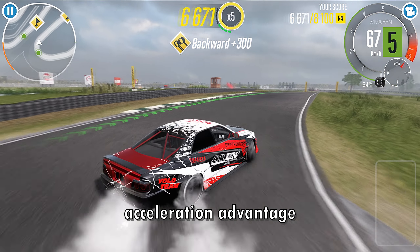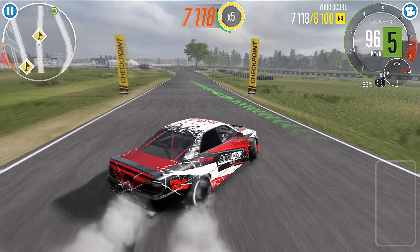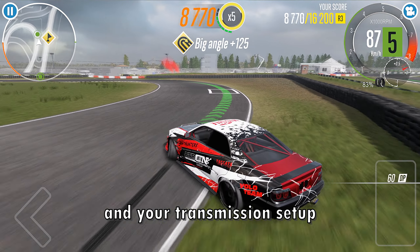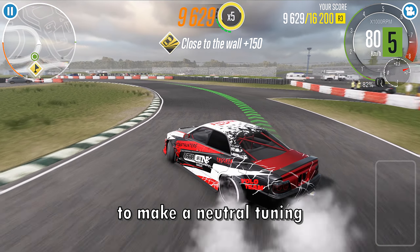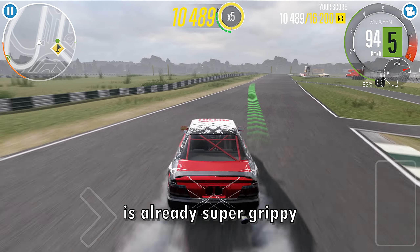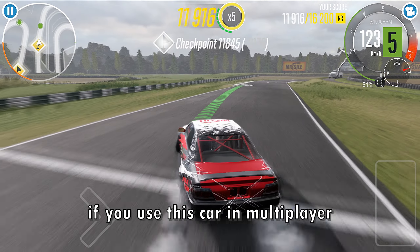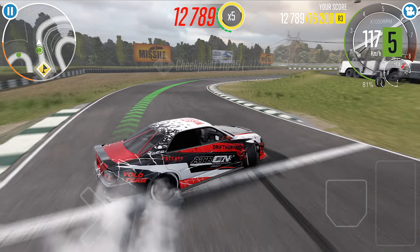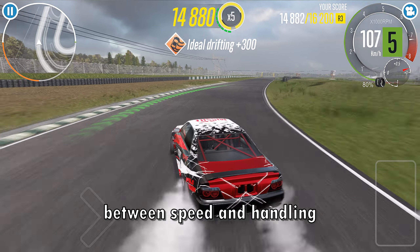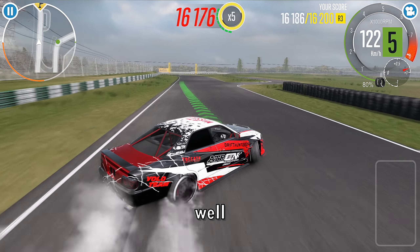Being super grippy means that it's good for snow tracks and you're gonna have an acceleration advantage in multiplayer, but that's if we're only talking about grip. When talking about acceleration you also have to factor in your power-to-weight ratio and your transmission setup. I tried to make a neutral tuning for this car but it's really hard because this car is already super grippy and the rear is very heavy. In multiplayer if you need more speed you can use semi-slick, but that's gonna hurt the handling by a lot — so it's a trade-off between speed and handling.